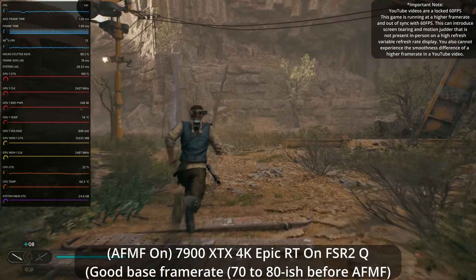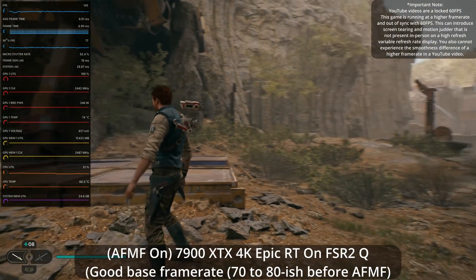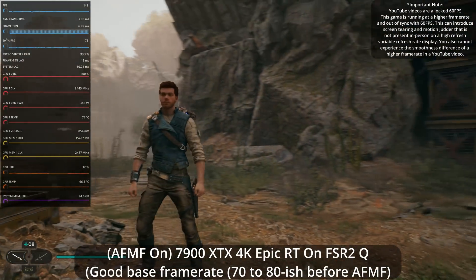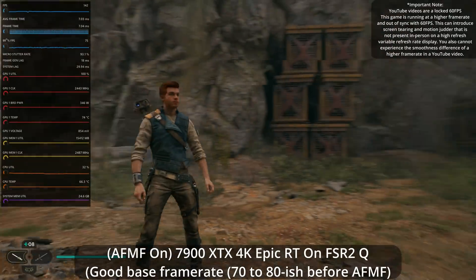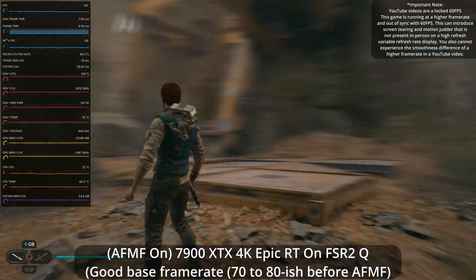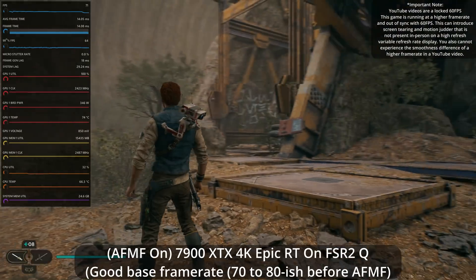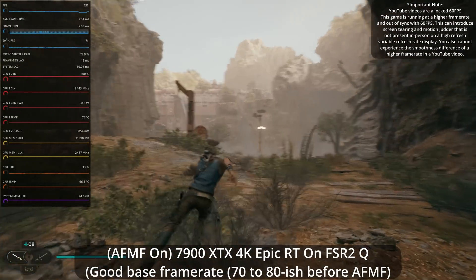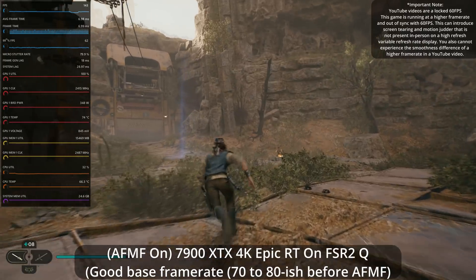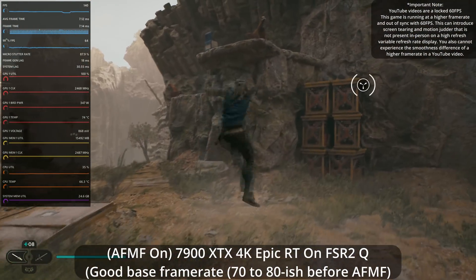If we want to test it out on just camera panning motion — remember my base frame rate is around 80 right now — a smooth pan like this is maintaining the frame interpolation. Going up a little bit quicker, it's still maintaining frame interpolation. But right about there we're dipping — now you can see it's dropping down to the base frame rate, which is about 71 in that particular camera panning situation. So in typical gameplay in a third-person game like this, it's not going to be turning off constantly the way it was in a first-person game like Cyberpunk.